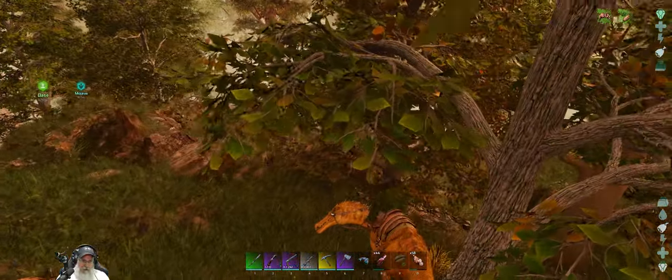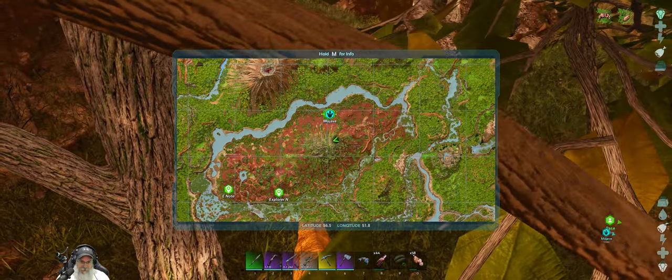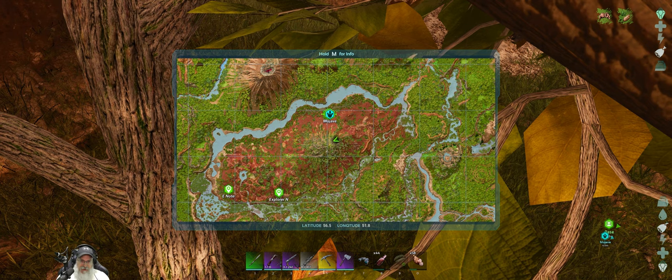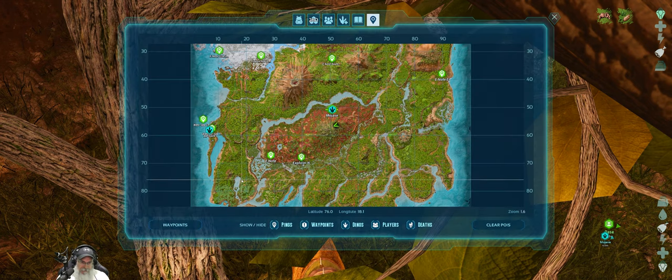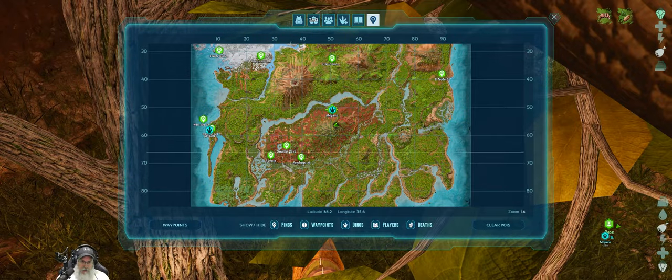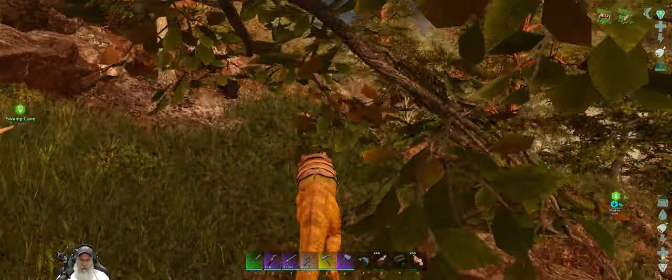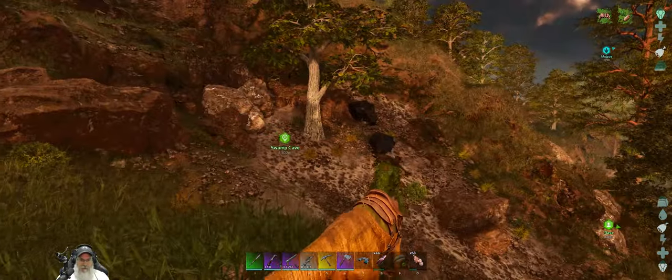We took the wrong path up the mountain. Let me look at the map for a second. It's a good thing we looked at the map because I was completely heading in the wrong direction. The cave is right about here, so we're just gonna call this 'Swamp Cave' and put it on the map so we can see where it is.